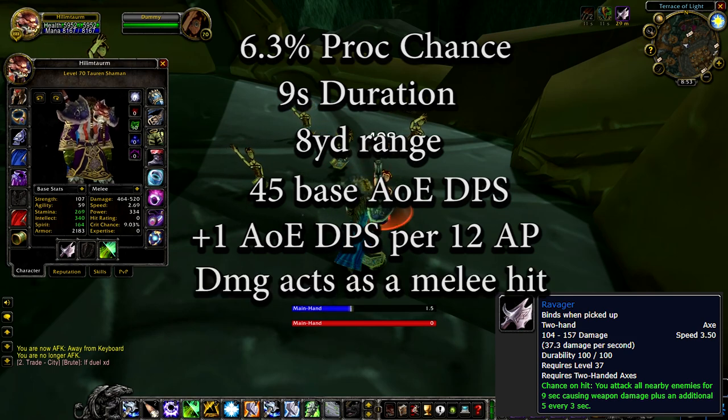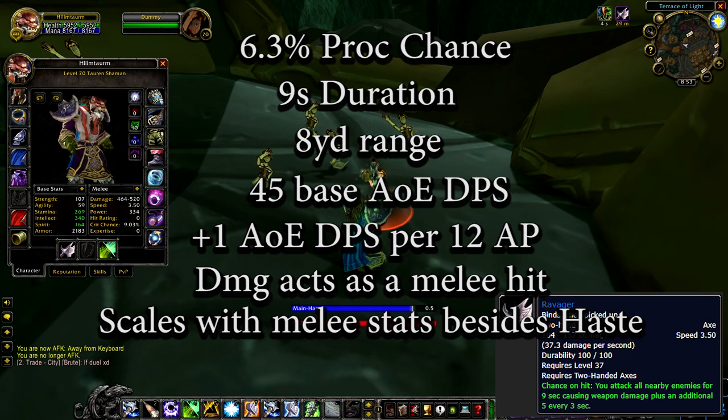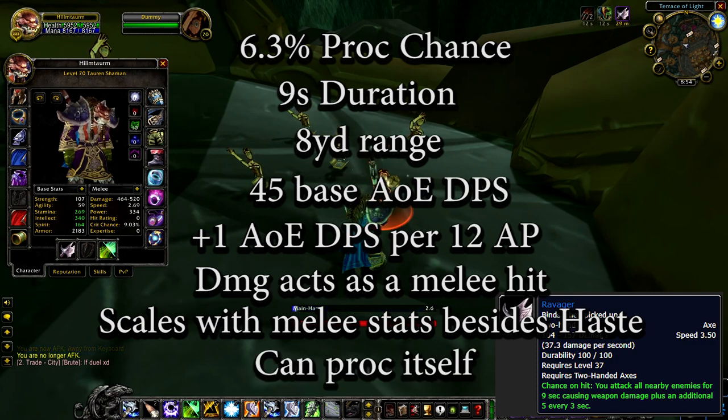Each instance of damage also uses your melee crit and hit chances, and can be missed, dodged, blocked, or parried by individual enemies caught in the AoE. Each hit with this AoE can proc itself, which refreshes the duration of the channel.